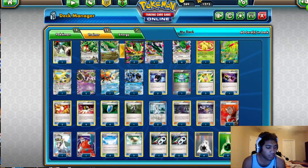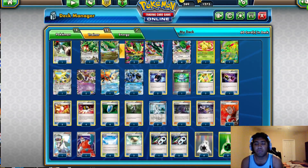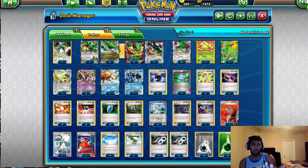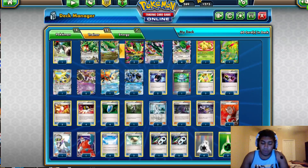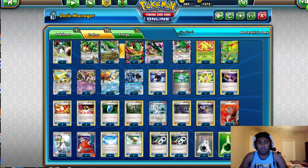Round 7 I played against Thomas Miller playing Rainbow Road. He drew really, really well — on his first possible turn attacking both games he was able to dish out insane amounts of damage to take a knockout. One game I think it was a Keldeo, the other game it was Virizion he knocked out — just an EX Pokémon went down both games. Rainbow Road drew really well, and I have to draw really well too; there's nothing I can do about it. At this point I'm knocked out of Day 2 at 4-2-1.